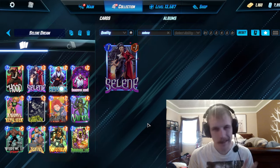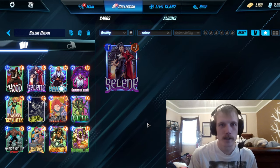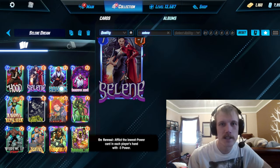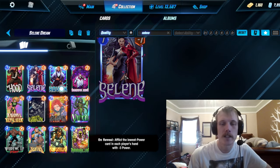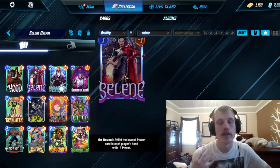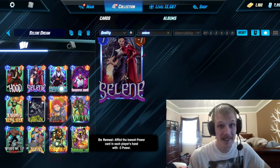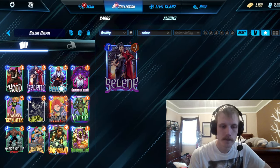Sorry about the difference in background. I'm actually visiting my girlfriend's family for Christmas, but I really wanted to get this video out because this card is just so much fun. Selene is a card now in Series 5, the newest card, with the on-reveal ability of inflicting the lowest power card in each player's hand with minus 3 power. I love symmetrical effects like this that you can build your deck around. We are playing both goblins here with Selene.